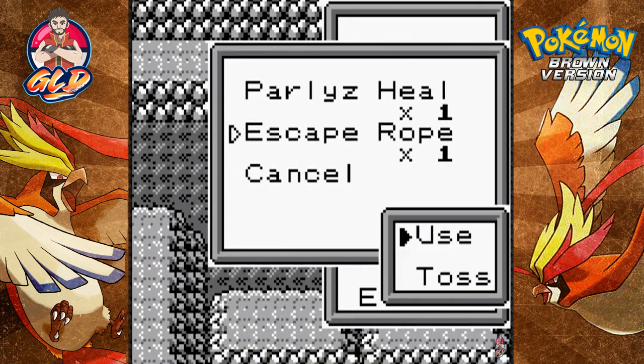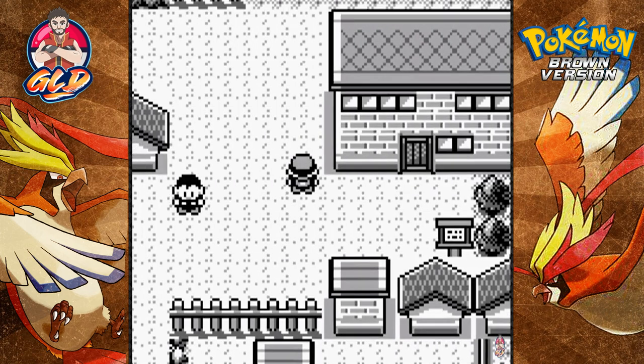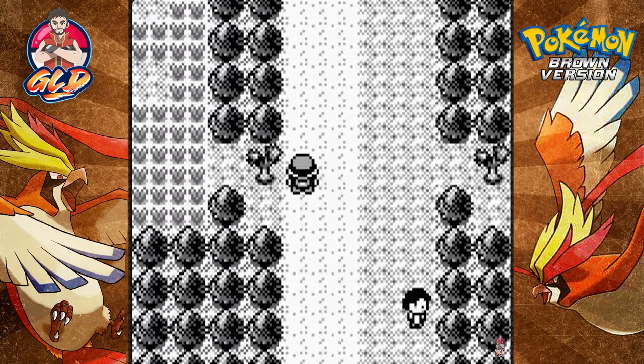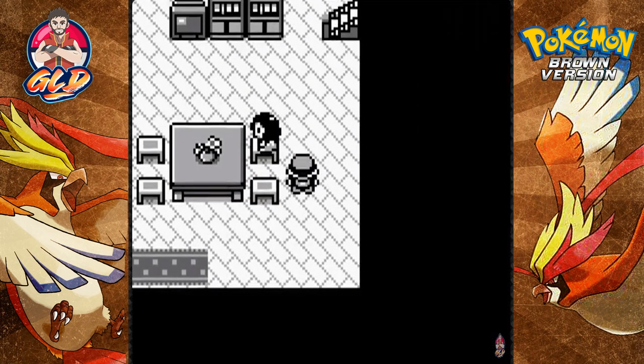We got three Pokémon right here. Let's go ahead and use that escape rope, heal up, and then come back into the cave. Here we are back in the lab — let's run back up to Mom's house. The only place you can heal right now is at your Mom's place, so let's talk to Mom and take a quick rest.